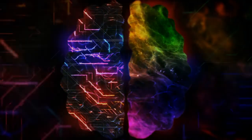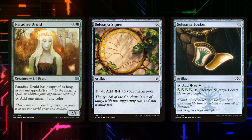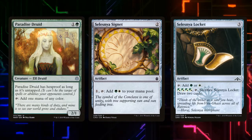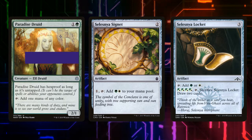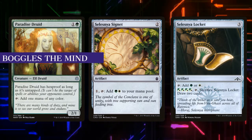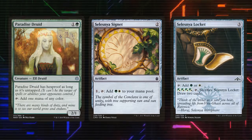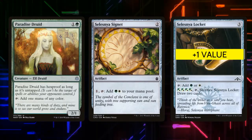Let's start off by talking about Paradise Druid. For one and a green, it has hexproof as long as it's untapped and we can tap it for one mana of any color. It's a 2/1. Hexproof is traditionally something we'd see in a deck like Boggles, and we can turn our Paradise Druid into a makeshift Boggle. Selesnya Signet and Selesnya Locket are going to help us fix for our colors.